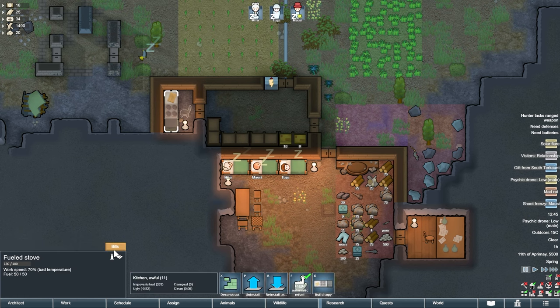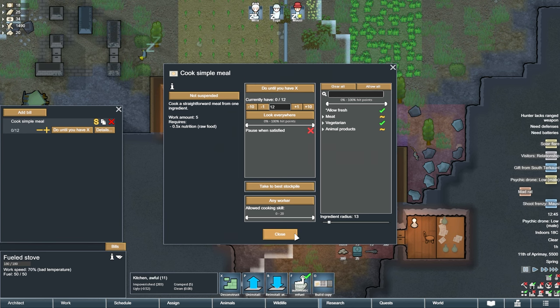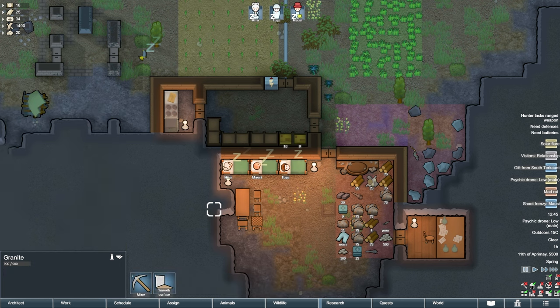Let's adjust the radius of the stove as well. In the exact same fashion, select the stove, go to the details menu, and reduce the ingredients radius until it includes only the fridge. We now have a full stone production setup just like any advanced player would have. Great job.